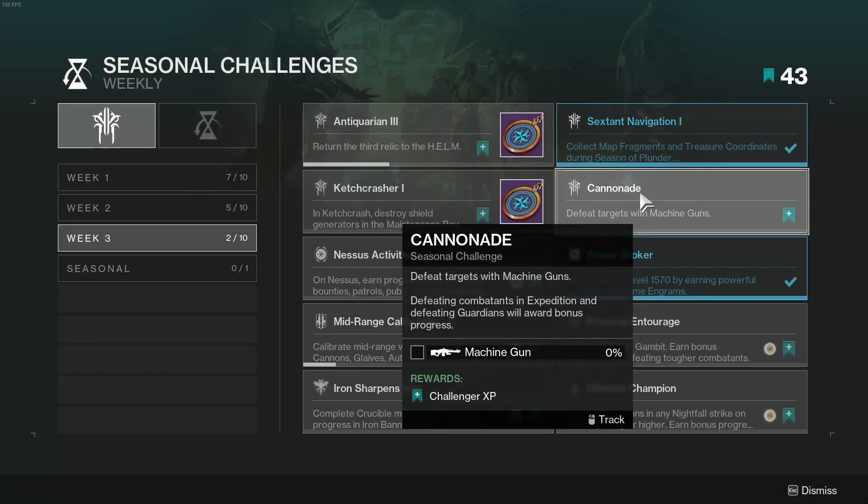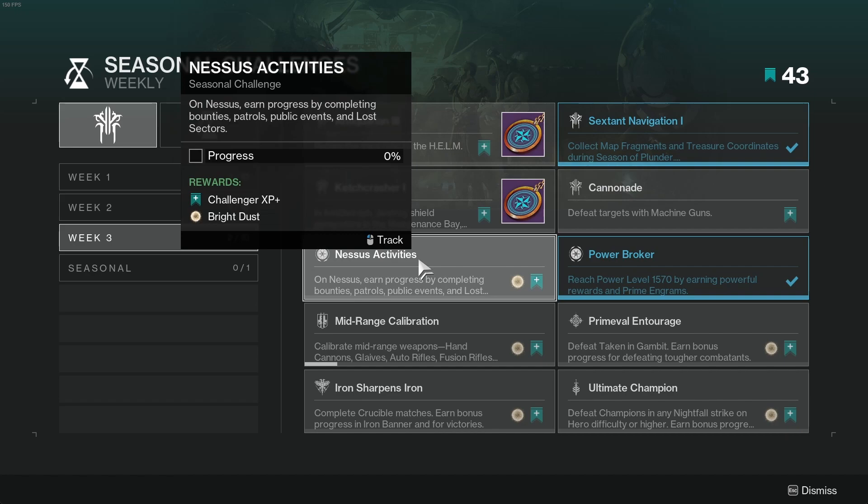Challenge number 4 is Cannonade: defeat enemies with machine guns. Enemies in Expedition and Guardians give you more progress. Challenge number 5 is Nessus Activities. On Nessus, earn progress by completing bounties, patrols, public events, and lost sectors.